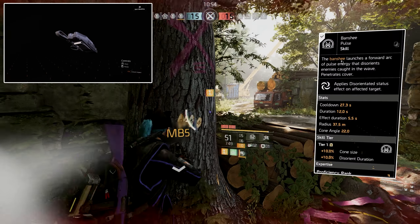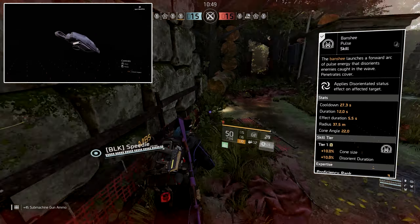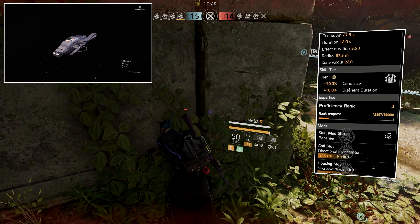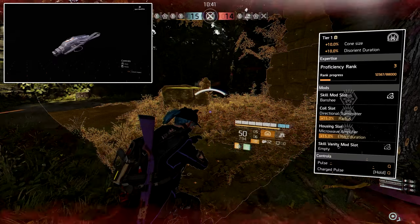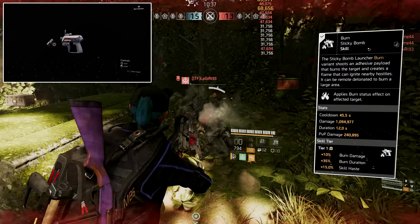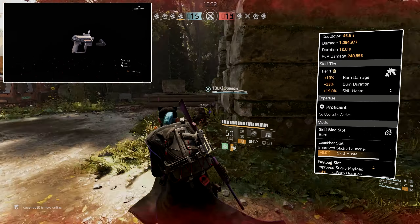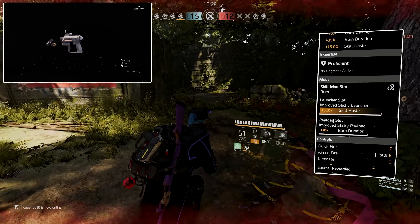Our first skill is the Banshee Pulse, which you get from the Gunner specialization. We're only at tier 1 because we get a single skill tier from the Ninja Bike backpack, and we're using the mods from the specialization. The second skill is the Burn Sticky Bomb, also at tier 1 for the same reason.